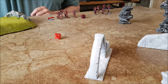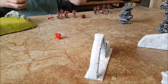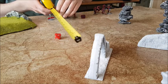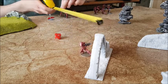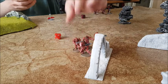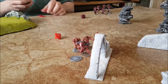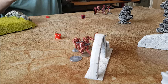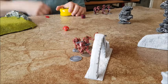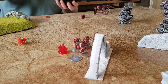These guys are going to run. Their command is eight. They're at minus one currently because of the pin marker, so seven or less. I rolled a one - so I remove that pin marker and an additional pin. A one is a really resolute order. I'm going to try and sprint here as well - fifteen inches. I'll move up towards this cover. You move the full distance and see if you're exhausted afterwards. It's getting pretty close quarters now. I take my exhaustion test and get a pin marker back.